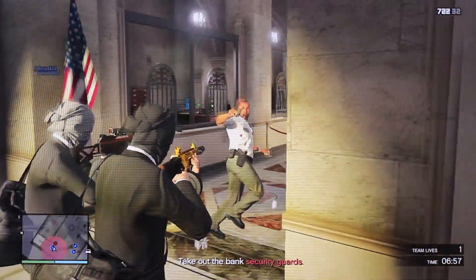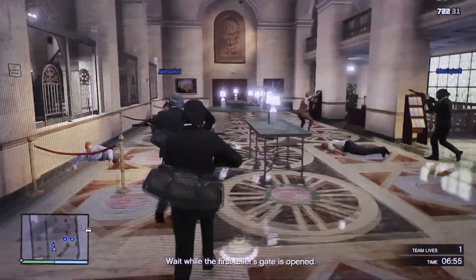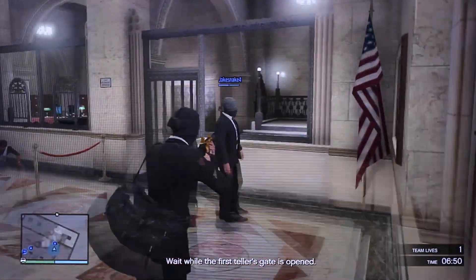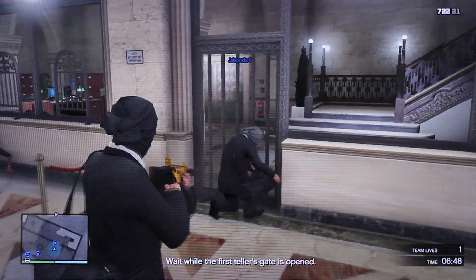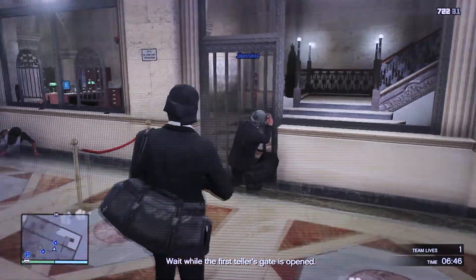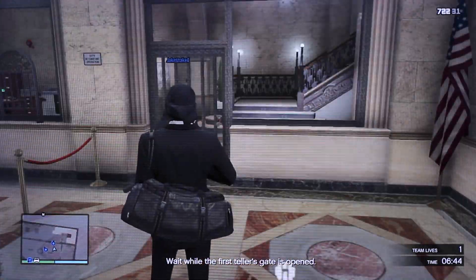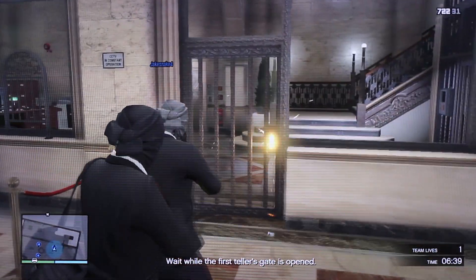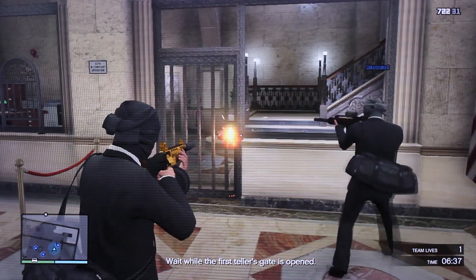Now what you have to do is basically take out the bank security guards. One team is going to be the hacker and demolition, and the other team is gonna be the crowd control. Basically don't kill the civilians — just keep your intimidation level high so they don't try anything — and you're just going to be cracking into the teller's gate.